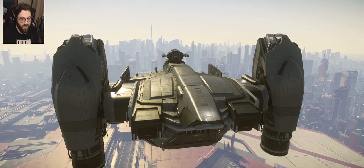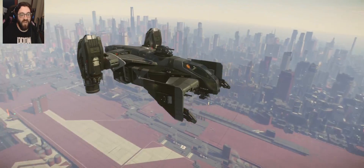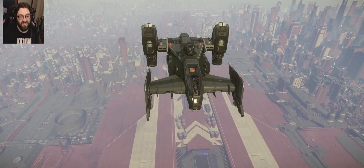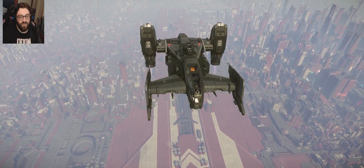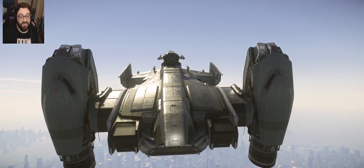There's some confusion — one player was actually in the co-pilot seat, not the turret seat. The pilot points out that from the co-pilot seat you can see them moving around behind, and that co-pilot allows you to do missile operations. They notice you can actually store items in the co-pilot area.